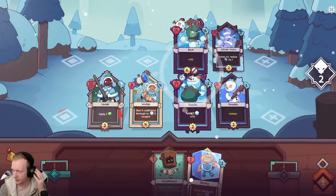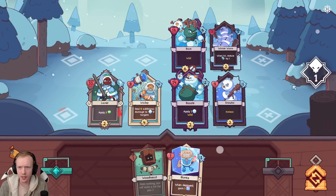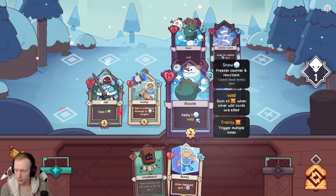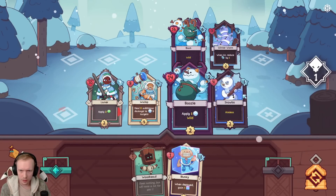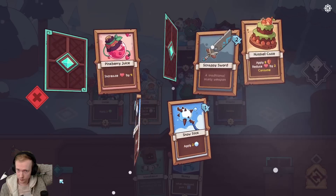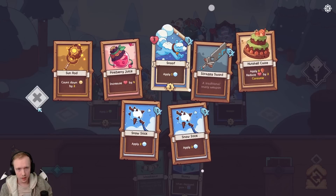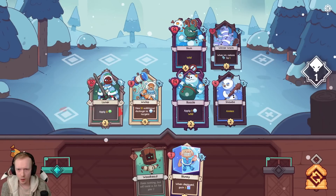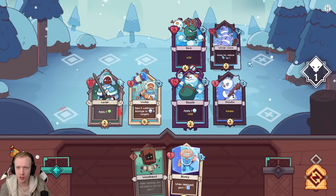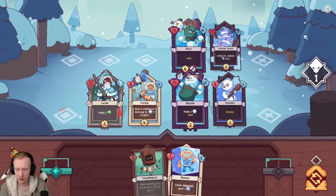Music is great in this, by the way. So they split. This one cannot be frozen, this one can. No one is actually attacking this turn. Do I play Blunky anyway? You only hit for two - apply one frost wild. Gain times one frenzy when other wild cards are killed. So when you kill one, the other one will gain frenzy. I see. I think we draw.